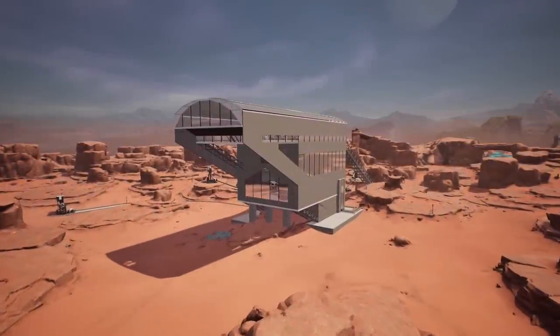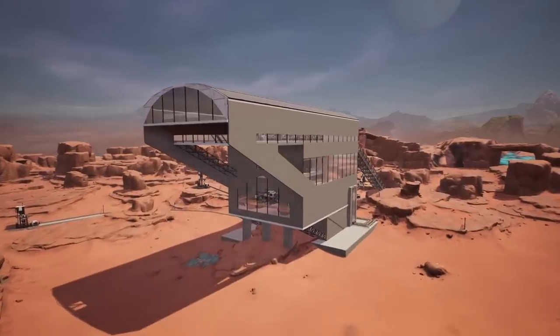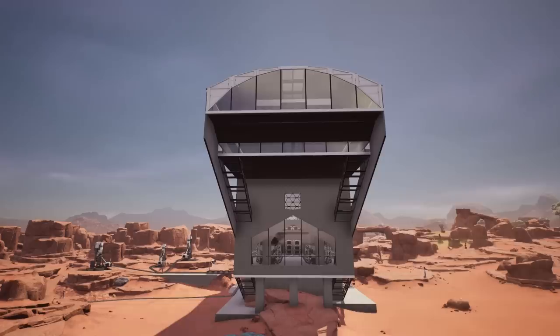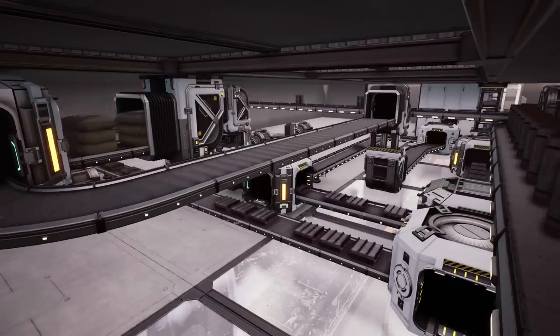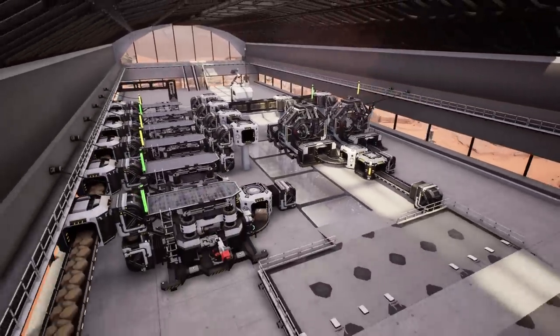Hello guys and welcome back to our fourth episode of our Satisfactory let's play series where in our last episode we built our first proper steel facility producing encased industrial beams, steel pipes, steel beams, and also concrete so that we always have the resources we need for building.